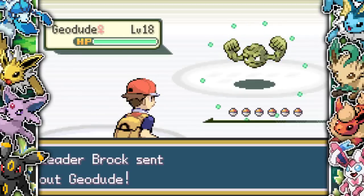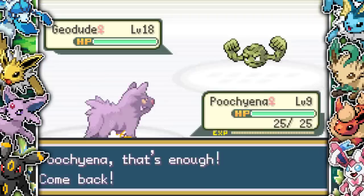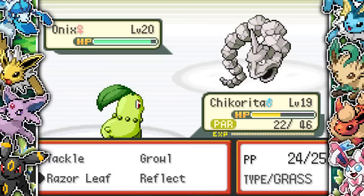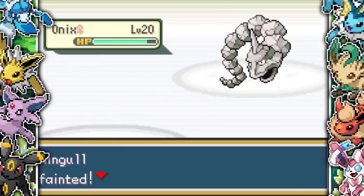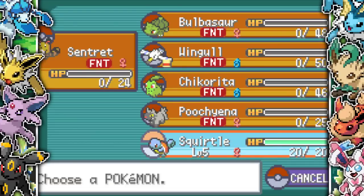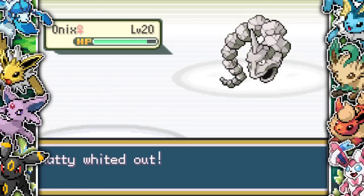Brock sends out a level 18 Geodude — I'm not worried since I have two grass types and Wingull with Water Gun. I go in with Bulbasaur, kill Geodude with Vine Whip, then Onix comes in and Dragon Breathes me. I try Razor Leaf but it's not super effective, and Water and Grass are just neutral damage. Onix must have a different type or a certain ability in this game, because it just absolutely destroys me.